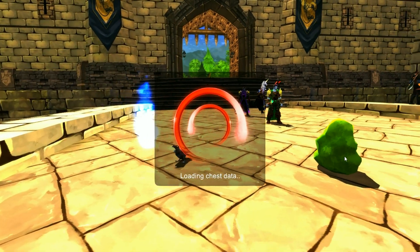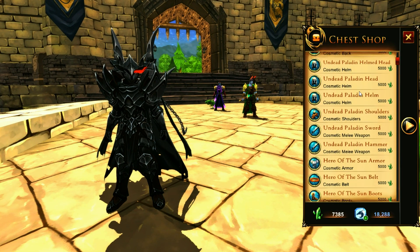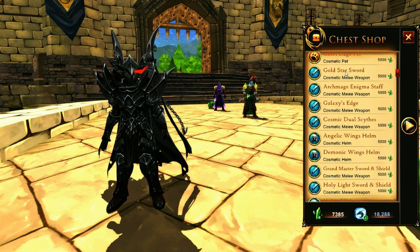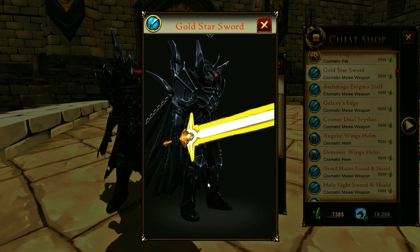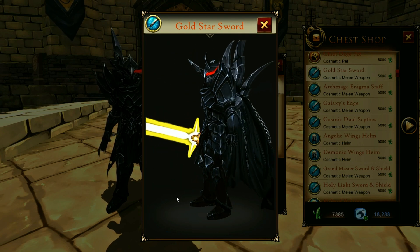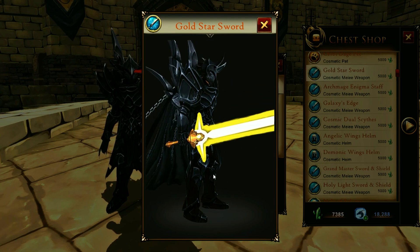The other day I was checking out the treasure chest shop and I stumbled upon a weapon that was added during the May 4th event — the Gold Star Sword. This is here for a limited time, and by limited time I mean it's going to be here until the whole lockdown thing is released. That's a pretty darn good looking sword.